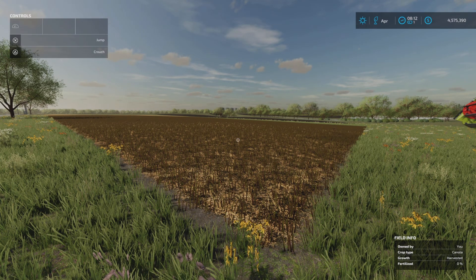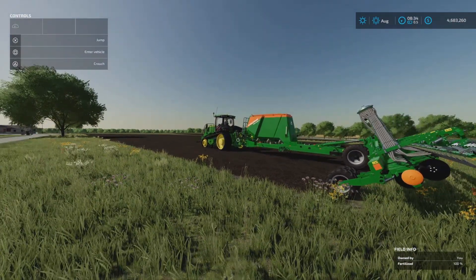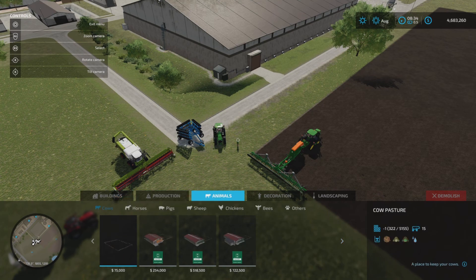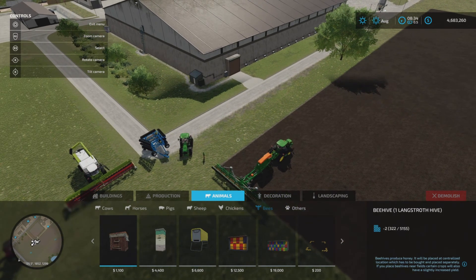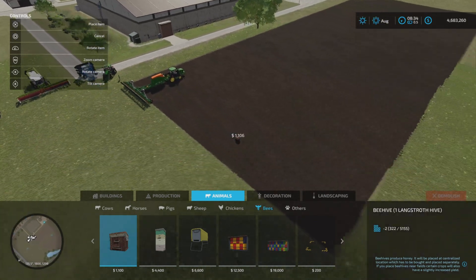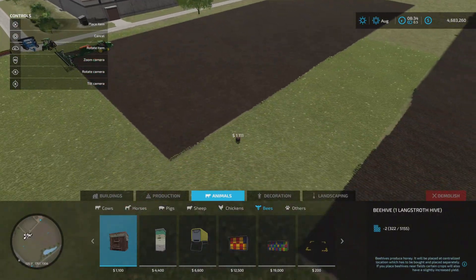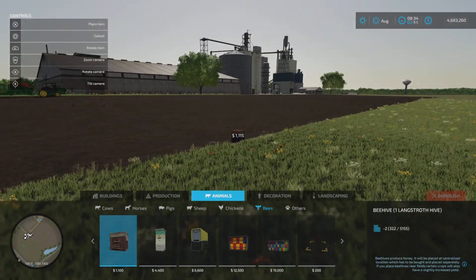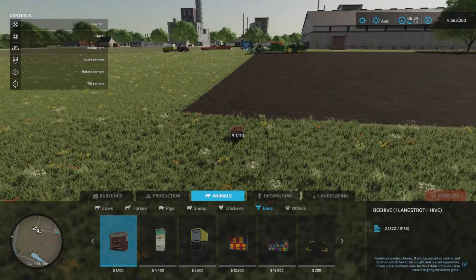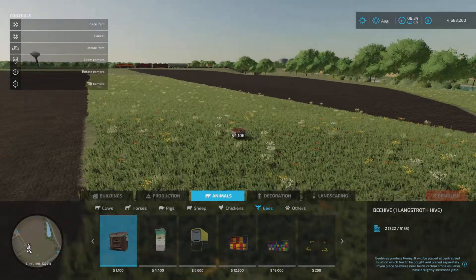Here we are back where we started, ready to go again. The only difference this time is we need to place a beehive. Let's place the single one. Where shall I place it? I'm thinking if I put it on this side there'll be enough room when we get to the larger ones. I don't think it really matters which way around or how close to the field it needs to be.